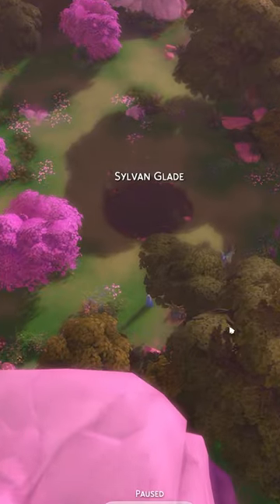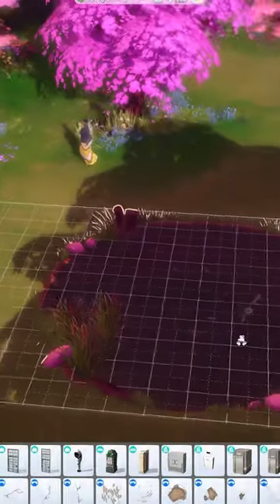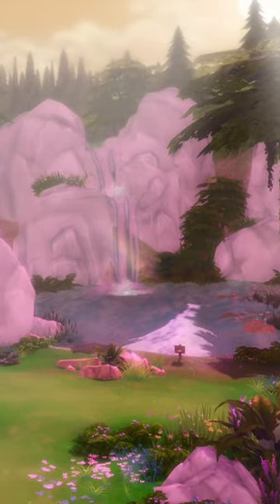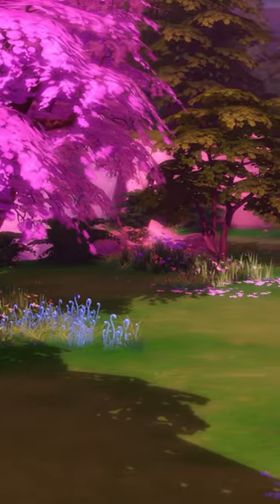Once you've done this, you can travel to the glade — press OK and you will travel to Sylvan Glade. It is so beautiful, and if you enable free build you can actually build in here. There is a tiny little lot you can build on. You can also find rare items in this area, so highly recommend checking it out.